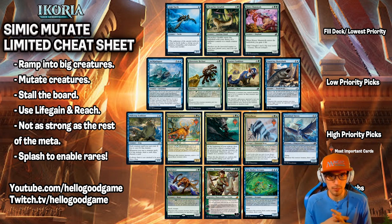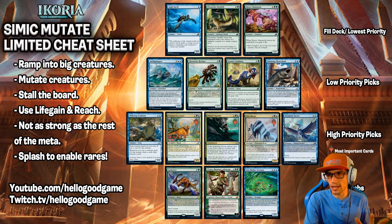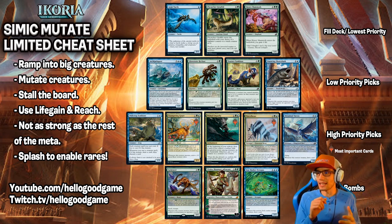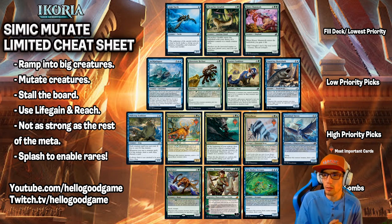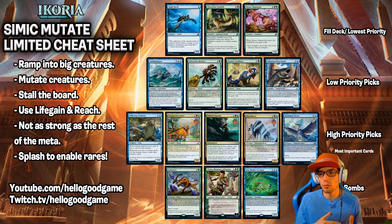Today we're talking about Simic Mutate. If you're unfamiliar with this series, I really recommend you start in part one and work your way through it, just so you get a feel of how things work. So breaking down Simic Mutate: we're ramping into big creatures, we're mutating our creatures, we're stalling the board, and we're using life gain and reach to survive. This is probably not as strong as the rest of the limited meta, so we're going to probably splash a third color when playing Simic to enable some rares. If we get a rare that's an off color, we're going to splash that color to enable that rare we picked within our packs. Just a little food for thought when you're building the deck.